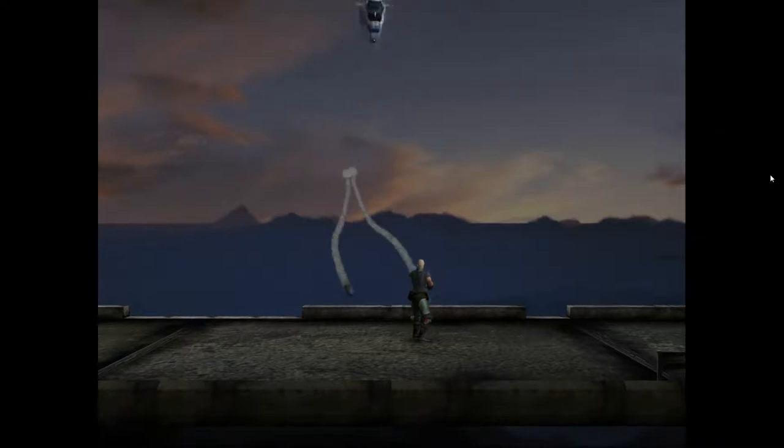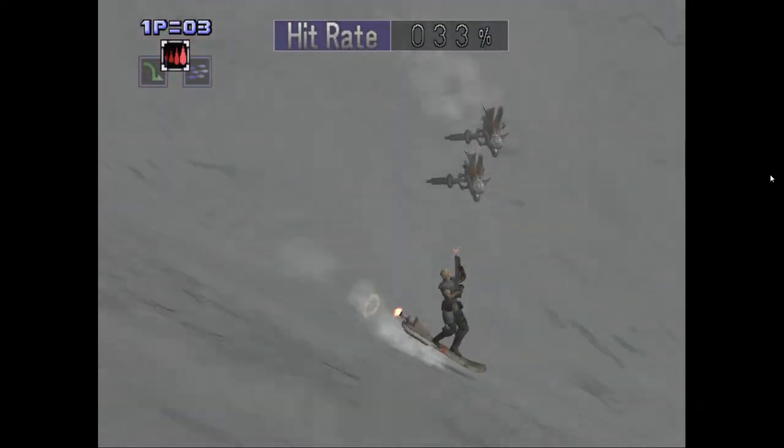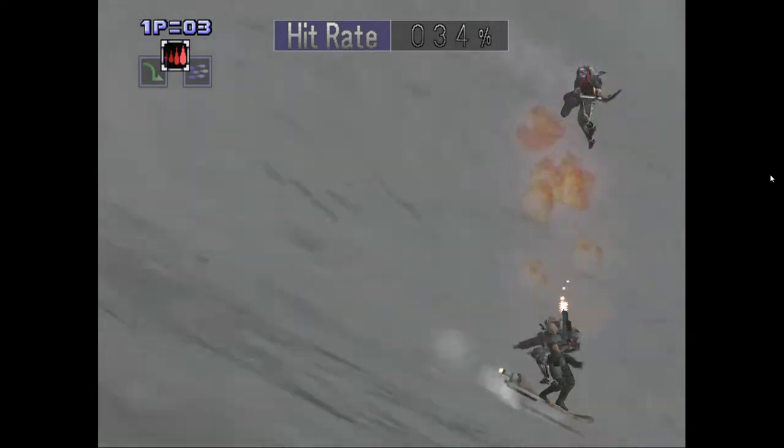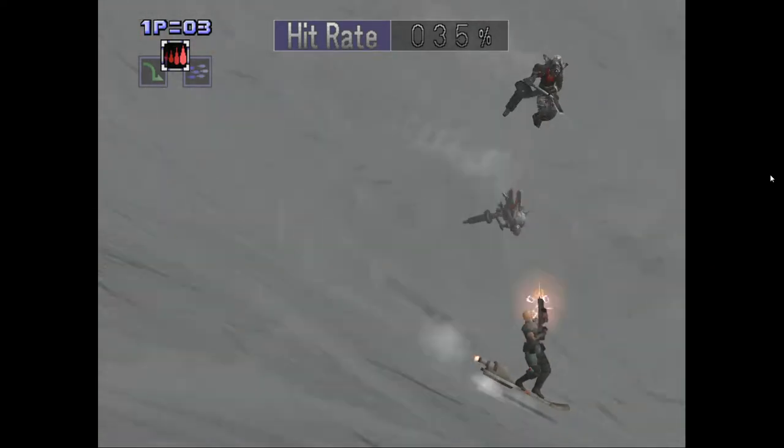To use your charge shot, hold down circle and release it. You can also double-tap the fire button to charge that way, but I prefer using the circle button. Now that I've covered the basic controls, I'll try to explain what I'm doing.